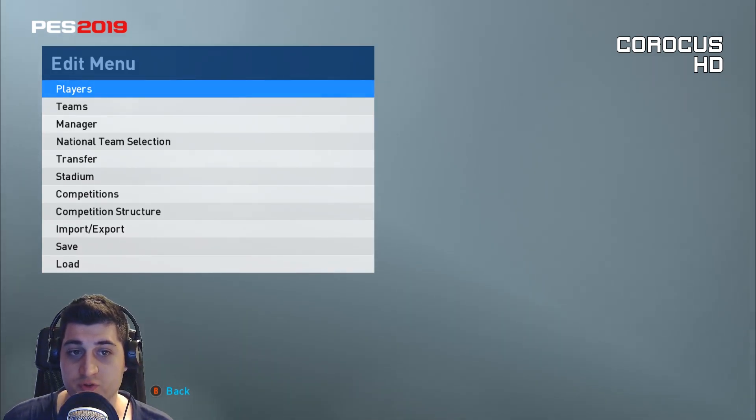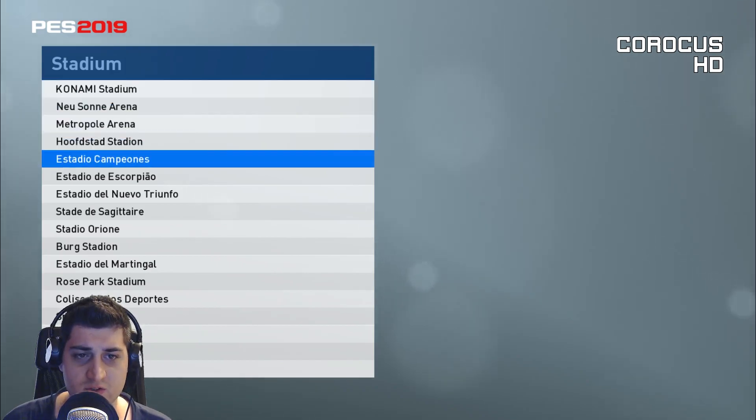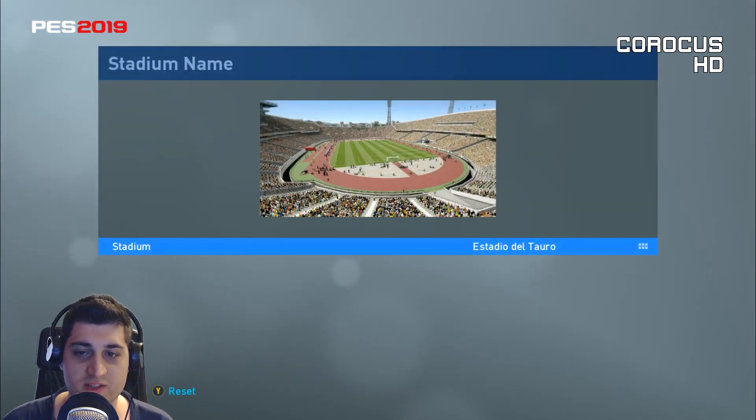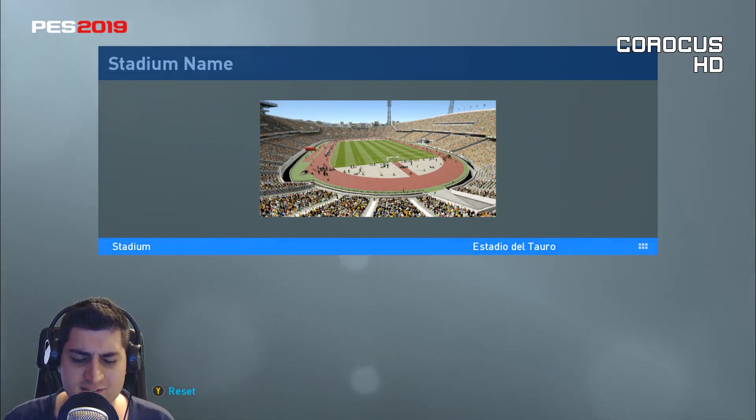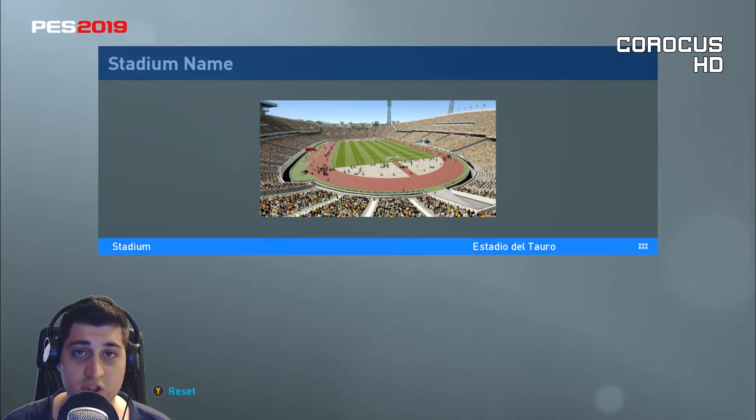We will have a few new licensed stadiums in this year's game, but there's also a new generic stadium. It's right here at the bottom - it's Tadio del Taro. So it's a new generic stadium. I'm waiting for that day they will add countless generic stadiums, sorted by capacity. As the name suggests, this is a South American style stadium - I've seen on some forums that it looks like a Colombian stadium.